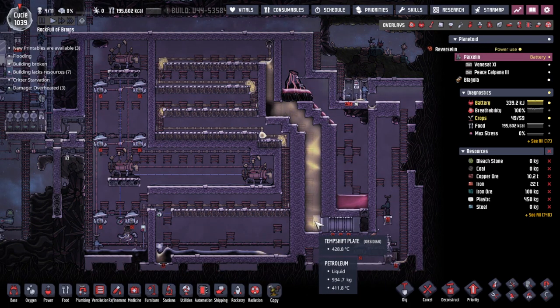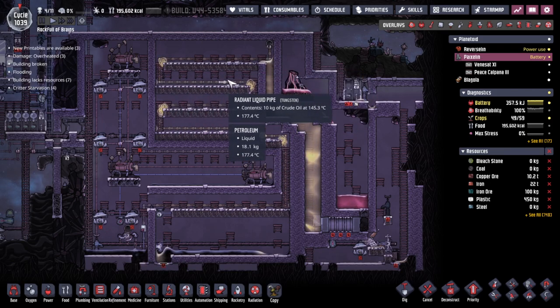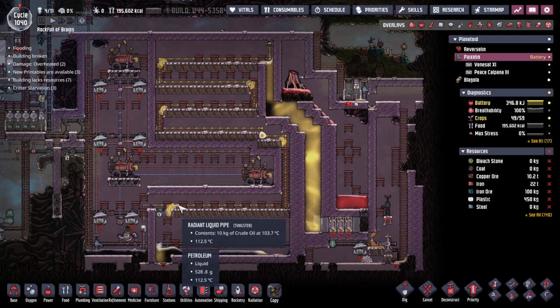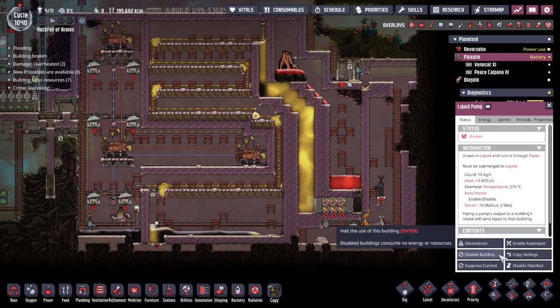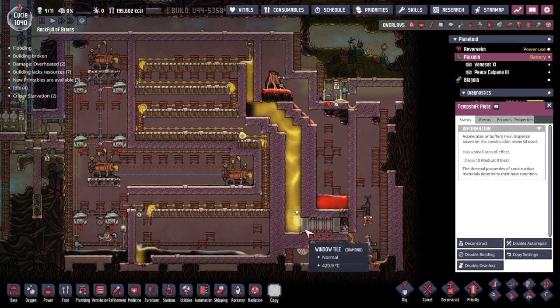I wonder if I want to run a line of temperature shift plates up here. We seem to be overflowing these two tiles with crude oil — that's not great because we don't want it backing up this system and into the drip. Things would go very wrong at that point. But I think we're now adding cooler temperatures — we're dropping 100-degree petroleum in, which should now be dropping. The liquid pump is way below and will continue to drop in temperature, so let's get that repaired so we can seal this area up.